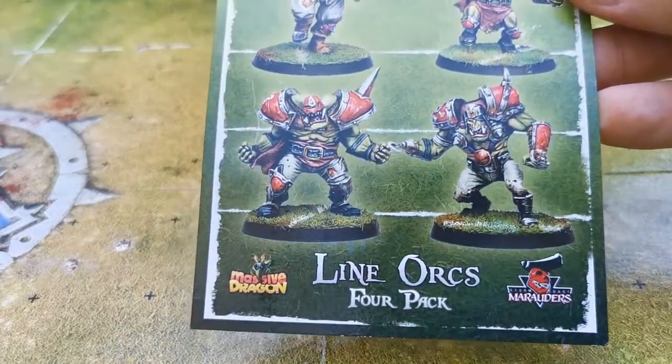Also included are four themed bases, enough standard bases for the rest of the team, two themed balls, two re-roll/turn tokens, a star player called Papa Jambo who's a thrower, and an extra black orc - there are five black orcs in total, added as a free gift due to the delay in the team's release caused by COVID-19.